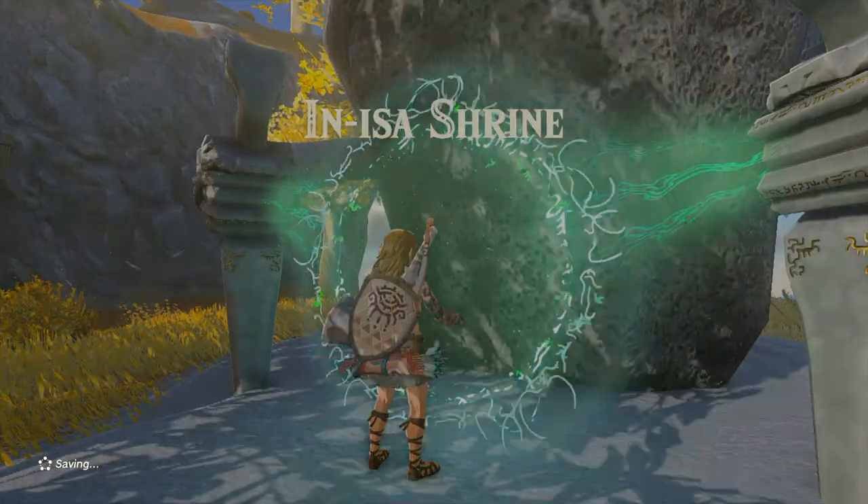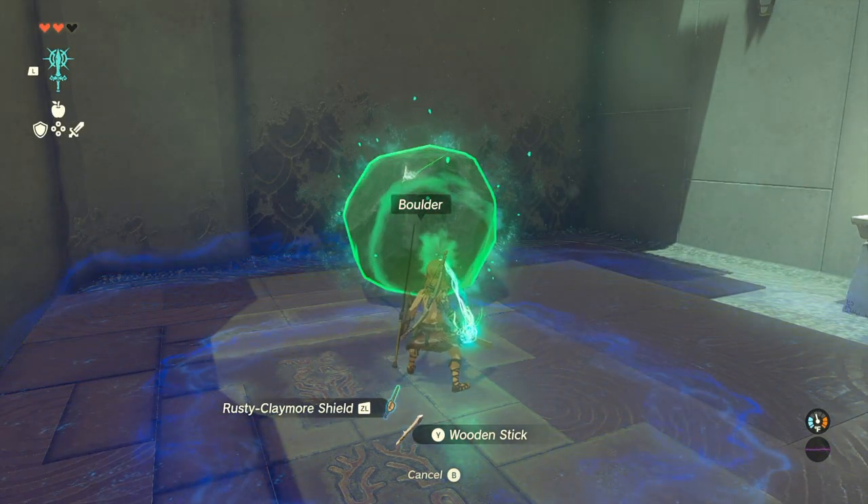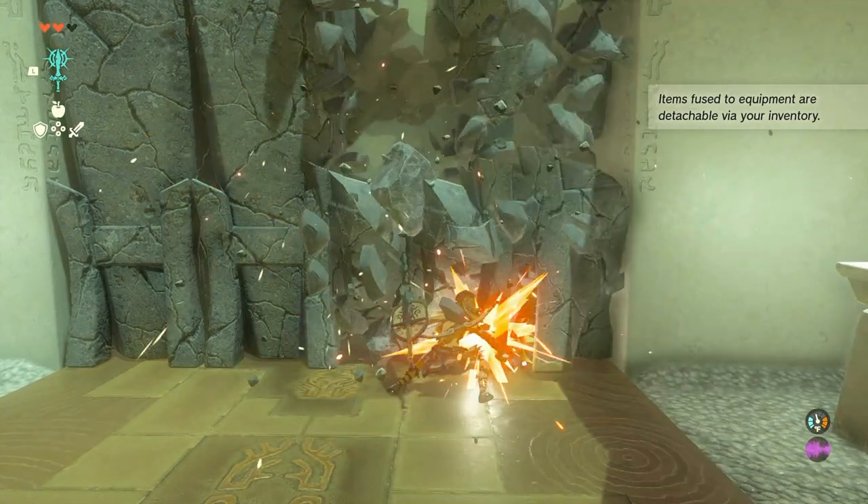Now you can go to the next shrine. That shrine will give you the ability of Fuse. With that ability, you'll want to fuse a boulder to your weapon so you can take down the pillars.